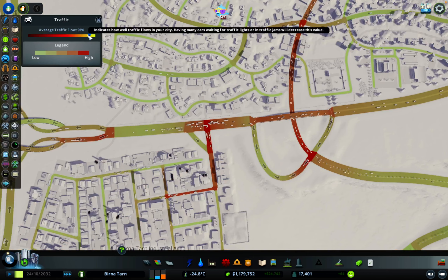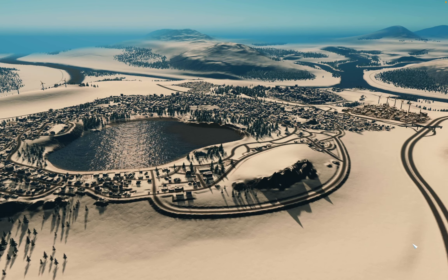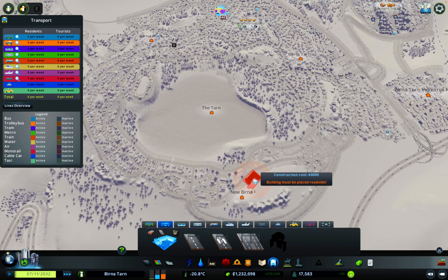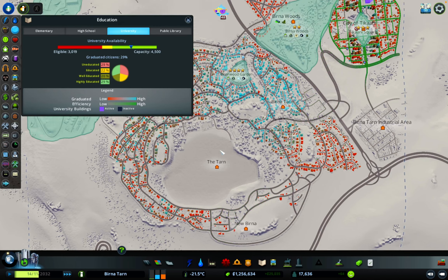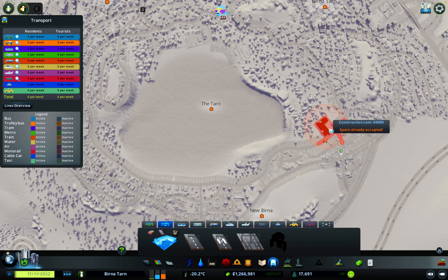Traffic seems to be okay - 91%, pretty good. It won't stay like that if we don't do something, but I'm happy with that. Let's see if we start to see any houses appear. Whilst it fills in, there's lots of things we can be doing and public transport is one of those things for sure. We don't have any in the city - we're at 17,500 population and we don't have any way of people getting around other than walking and driving, which is probably one of the reasons we've got such bad traffic issues at the moment.